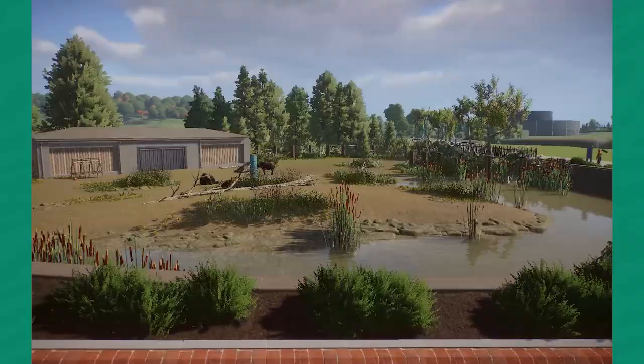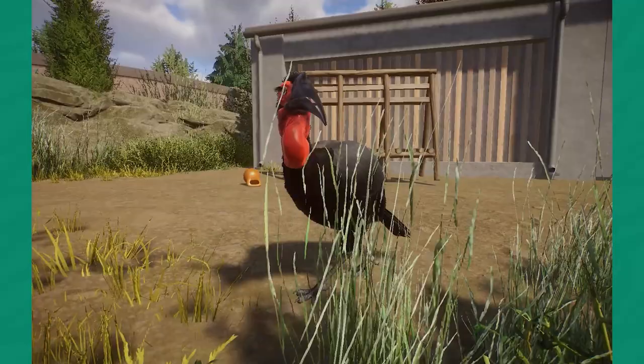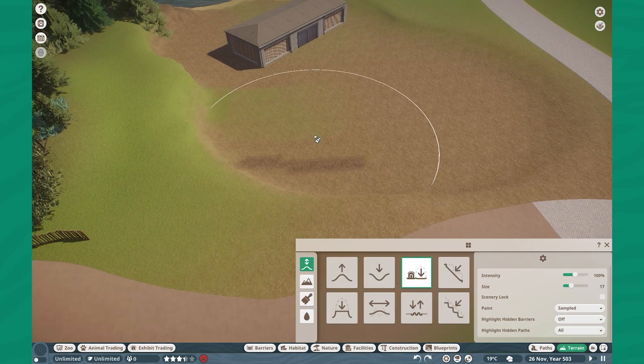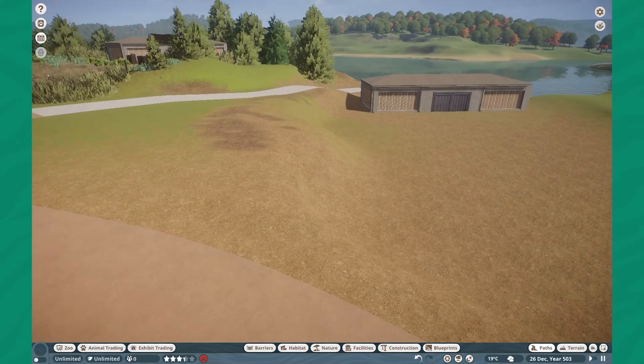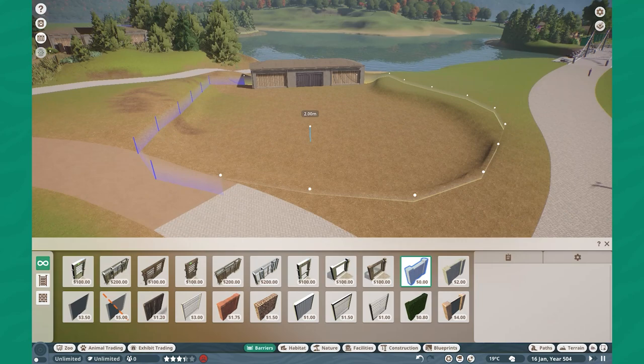Hello everyone and welcome back to Hope Harbor Zoo. Today we're actually building for the African Buffalo. I've had these guys in my trade center for quite some time, so it's about time we give them a lovely little habitat. My name is Leif, and we are building a quick little habitat — nothing too crazy. Super excited to get these guys in the park finally, because I got them from my good buddy Forge.